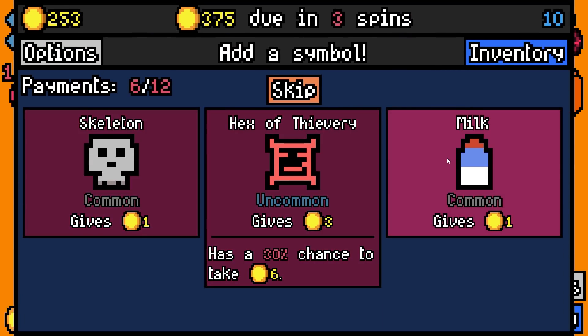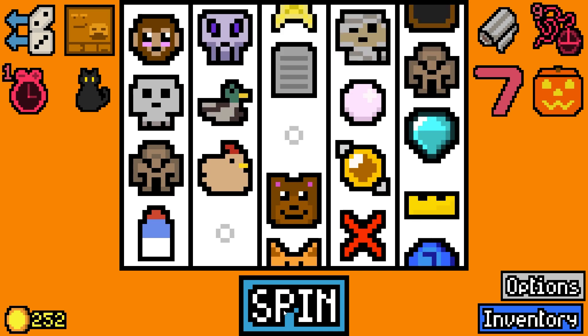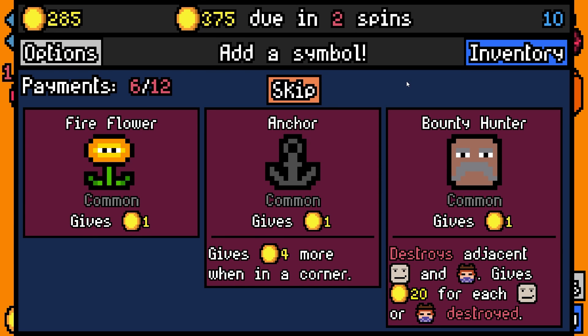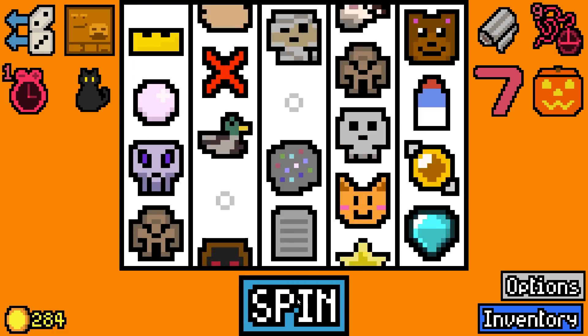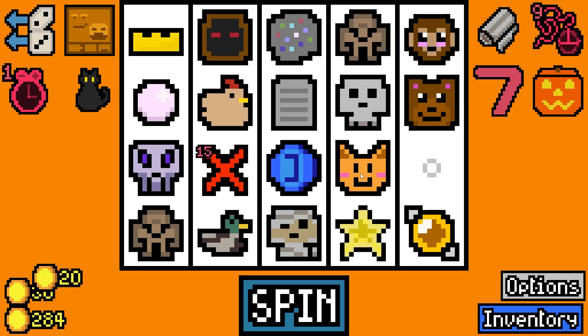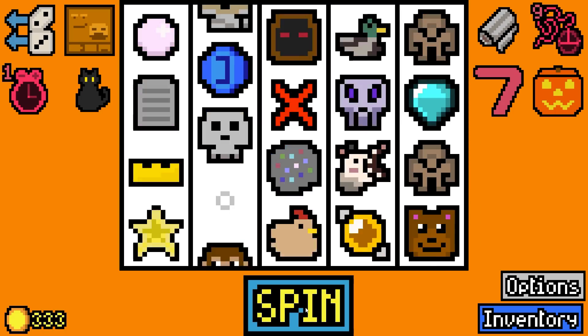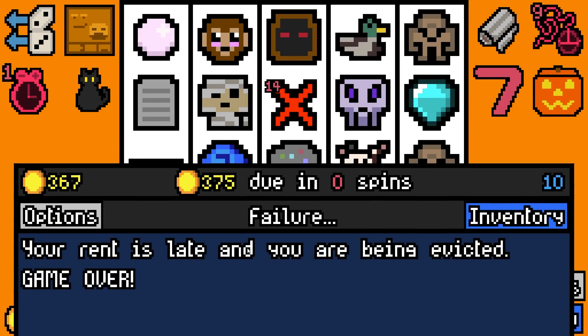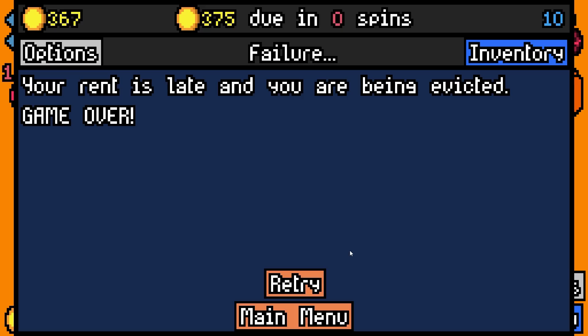I need the cat to drink the milk to give 20 gold - that's about all I've got going. I'm gonna add another skeleton - I want them to both turn into mummies if possible. 375 in two spins. There's the milk drank - maybe if we had a second milk we'd have had a chance. I'm gonna add a bartender - we gotta roll 43. We're all 34. This is actually a stinker.